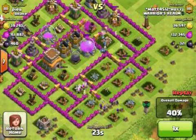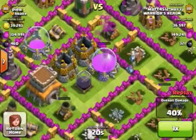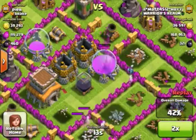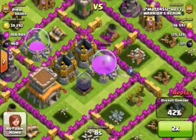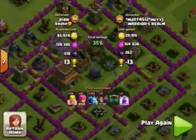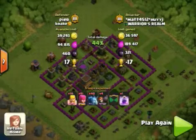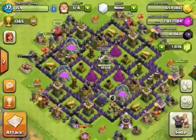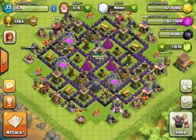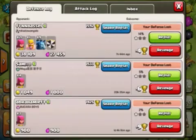I dropped my clan castle — I'm not sure why, I was really trying to get that dark elixir I'm guessing. But as you can see right here, there's one minion left and that one minion is going to take out that storage. The battle had ended due to time running out, so I didn't get to get the dark elixir, or else I would have just let my minion sit there and take all that dark elixir.